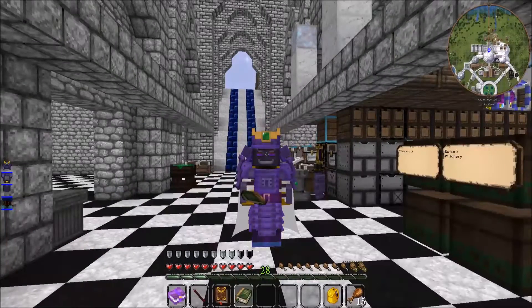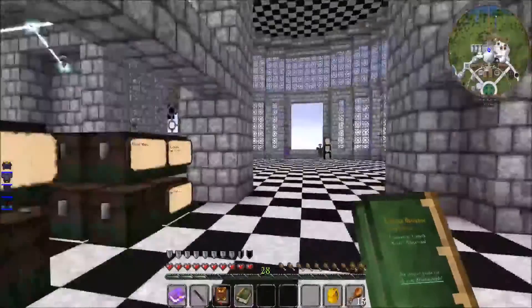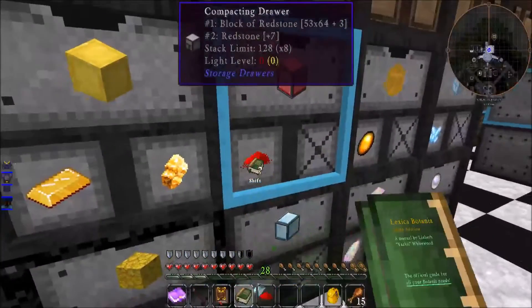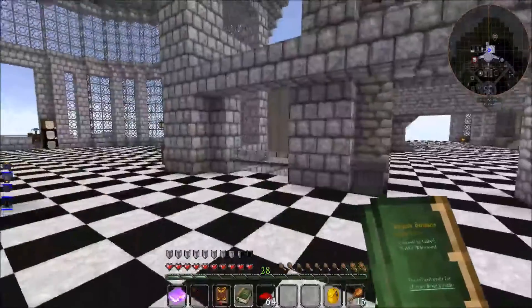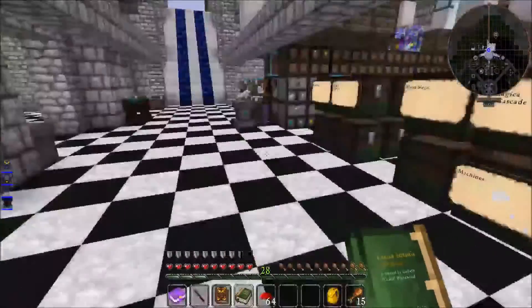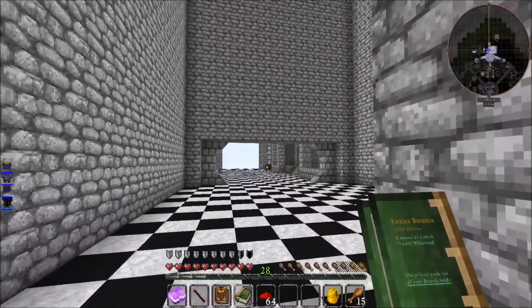Hello everybody and welcome to episode 118 of Simply Magic. I'm Fixit and today I want to solve a problem first before I do anything else, and the problem is my magnet ring. So I love this magnet ring but every time I fly to certain areas or go to certain areas of my base it picks up a bunch of crap that I don't want it to pick up. So I want to solve that.